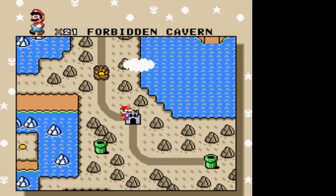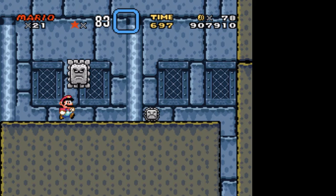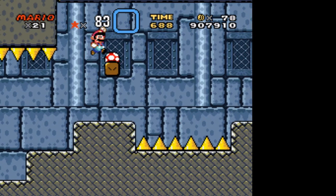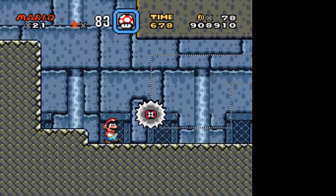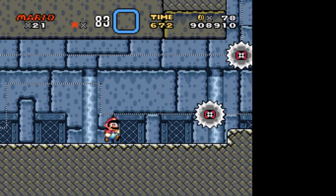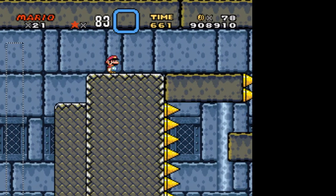We just defeated the Forbidden Cavern. Forbidden Fortress now - another place where we fight off against probably Reznor or somebody. I'm surprised we haven't seen Reznor yet. Stop being stupid, Gabriel. I made the same mistake in the World 6 castle, me being stupid. I'm still being stupid even though I said don't be stupid, Gabriel.